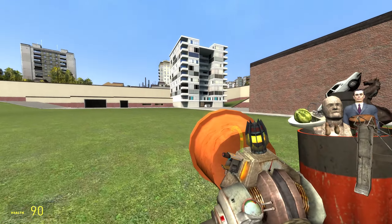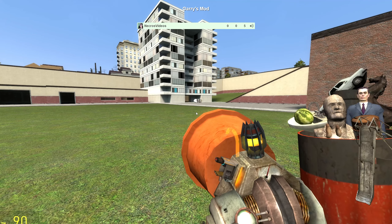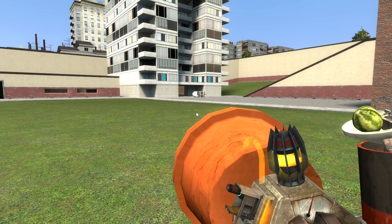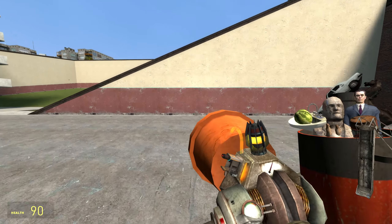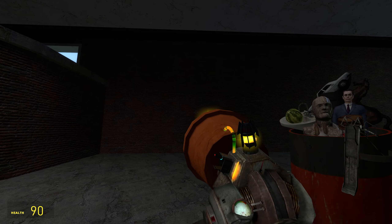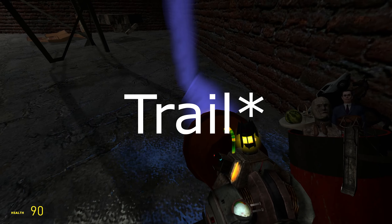It also does a few unique things. It'll randomly size-scale whatever item it shoots, so you don't know what size the item is going to be when you fire. You also have a random chance of the object you shoot being on fire. And then something else is you get random glow effects — there it is! We got the random glow effect!